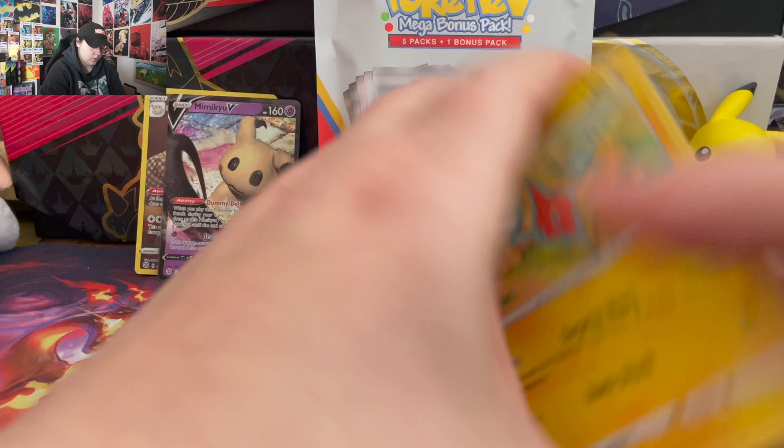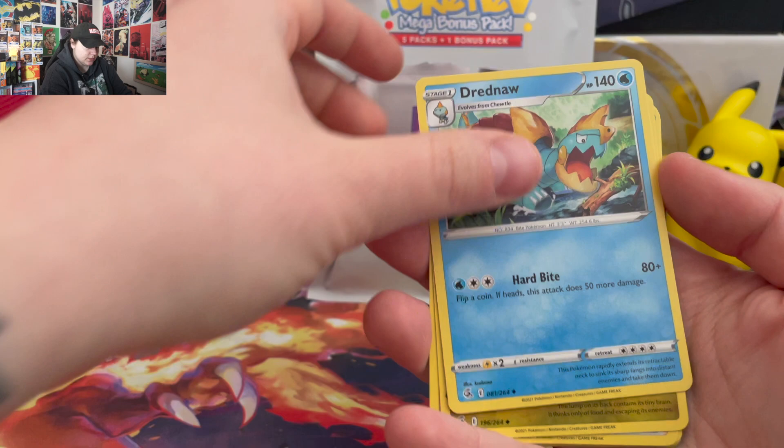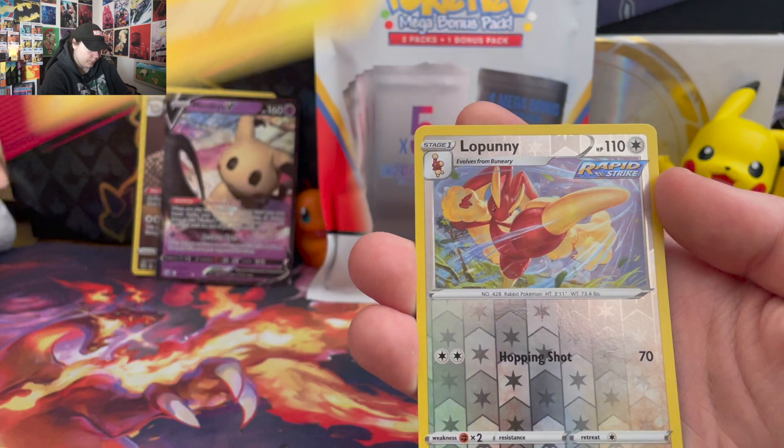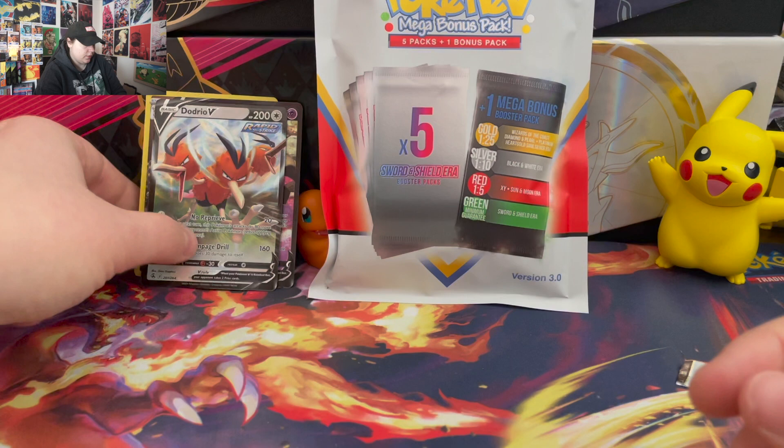Fire Energy, Druddigon, Slugma, Shauna, Rotom, Smeargle, Carvanha, Clampearl, Morpeko — ah, that's so cute — a Lopunny and Dodrio V, which is nothing too exciting.